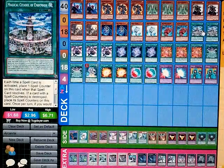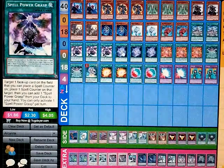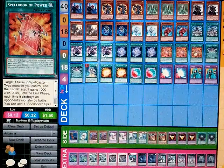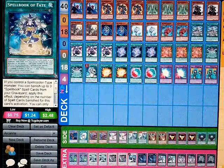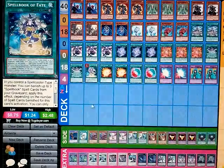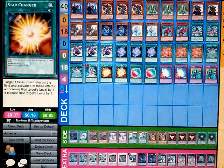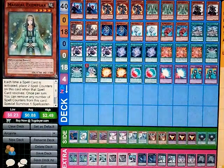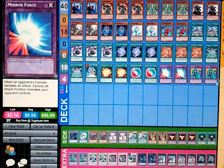Now for the spells. Two Magical Citadel of Endymion, three Spell Power Grasp, three Spellbook of Secrets, three Spellbook of Power, and two Spellbook of Wisdom and Fate. Two Spell Changers to combo off with Magical Exemplar. Two Miracle Synchro Fusions, two Miraforce, and two Waboku.